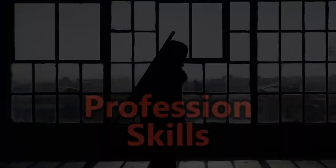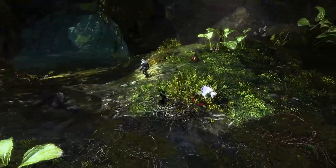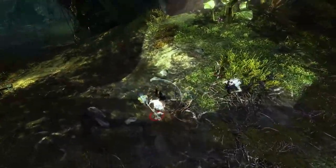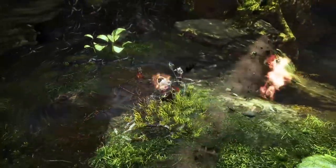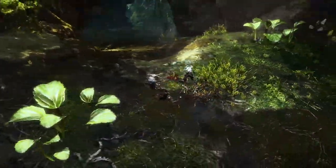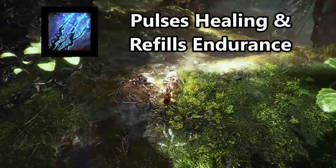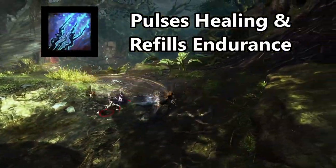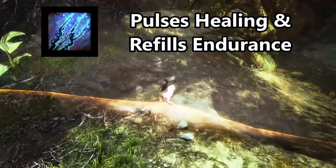Let's talk about the skills. The Daredevil's skills focus heavily on improving survivability while in combat, either in direct defenses or ranged attacks to slow and kite enemies. The healing skill is Channeled Vigor, a brief channel that heals per pulse, regenerating energy and healing. This healing is also increased if the Daredevil has max energy.